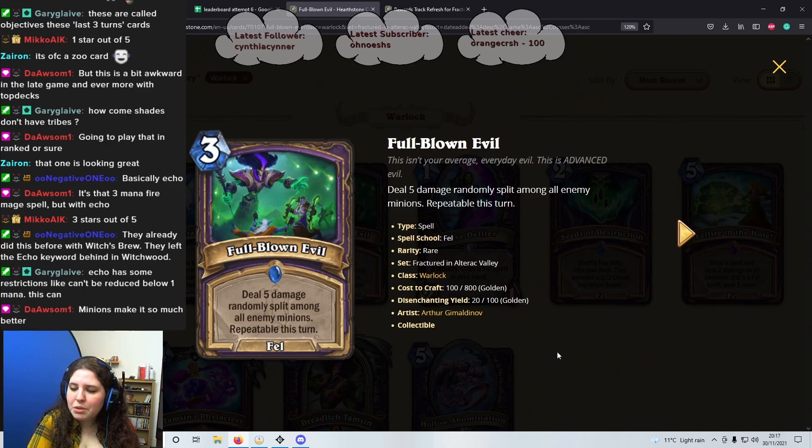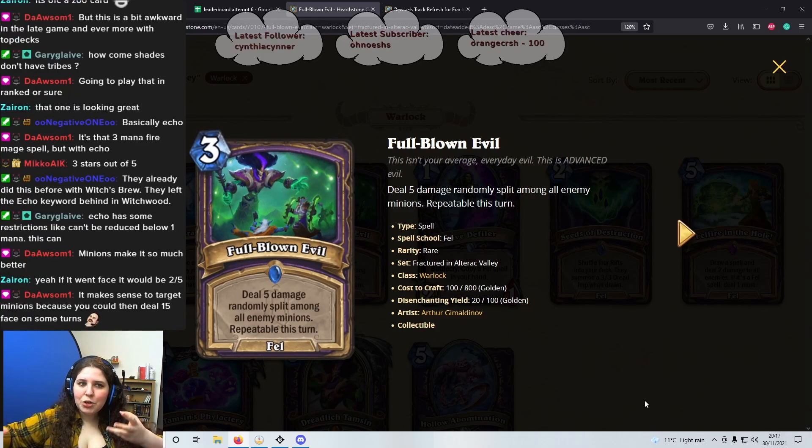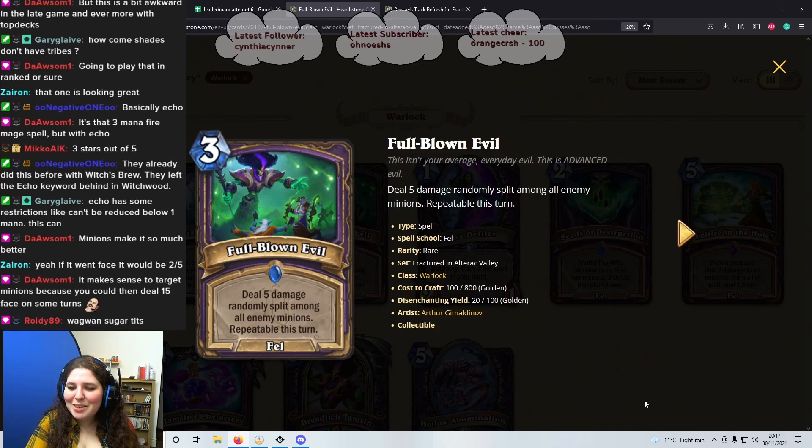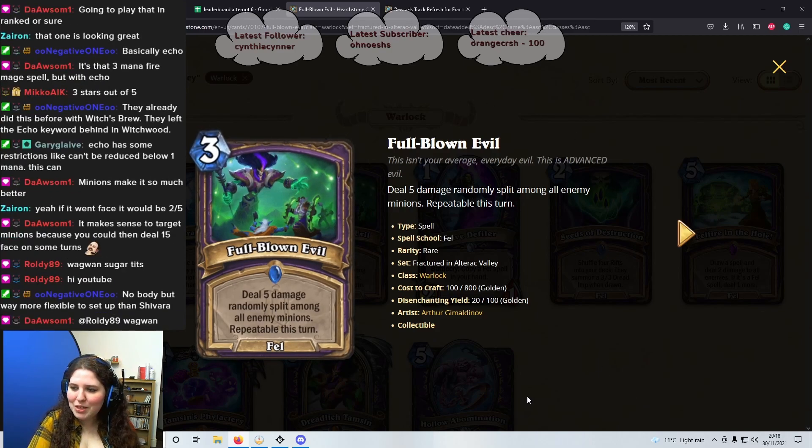Echo has some restrictions that can't reduce below all mana, but this one can. Yeah, I see — targeting minions makes it a hundred times better. If it was like the Mage one it would be much worse, but I'd say 4 out of 5. You can trade the way you want and steer certain minions so you make sure it hits the ones you want. Imagine you have 10 mana and your opponent has no minions — this actually hitting the enemy face would be a bit scary. Yeah, 4 out of 5, pretty solid.